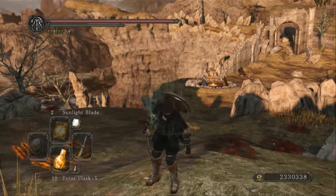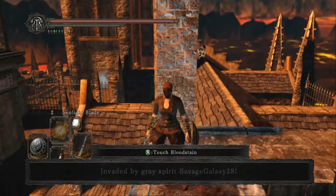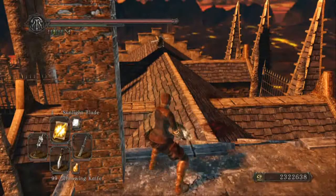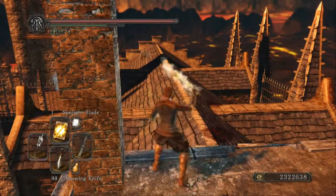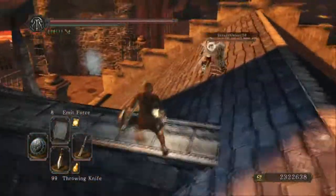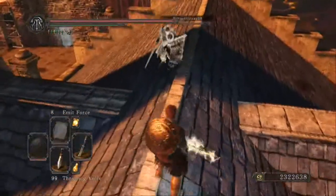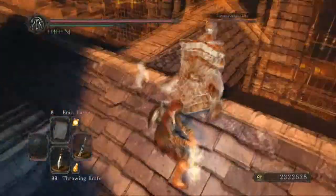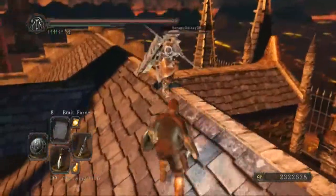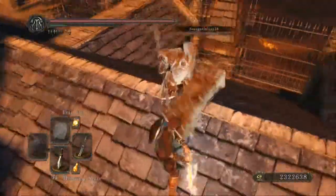Anybody that has the monastery scimitar is usually an asshole using it in their offhand, just parry spamming everything. So I guess the real concept behind this video is that the monastery scimitar is a real weapon — you can actually kill people with it. You don't have to just parry spam and hide behind what was a zero-frame parry mechanic that has now gotten itself some real timing.